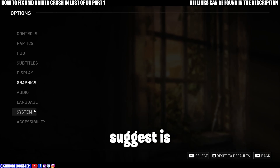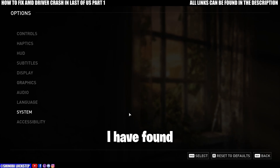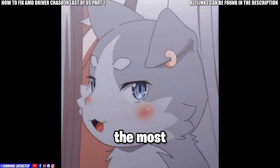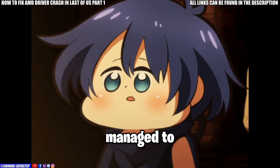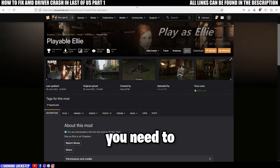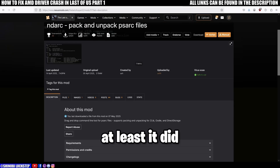The final thing I can suggest is the most weird one I've found — and it's going to sound the silliest. I don't know how it worked; I was just messing around with mods and managed to fix it. You need to download a mod called Playable Ellie. We're not actually going to use Ellie as the main character — we just need 99% of the files. We just need to remove one file, and that should fix the errors, at least it did for me.